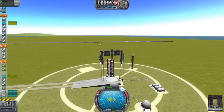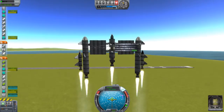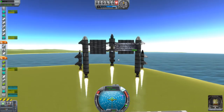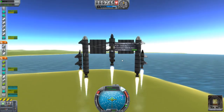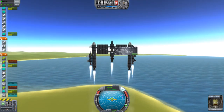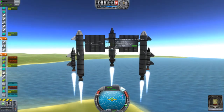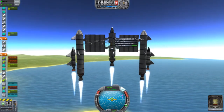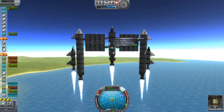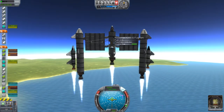Once this fuel tank is wasted I'm going to disable the other one, that way we can guide this rocket when it's in space. So I'm just going to keep an eye on that. We have a Kerbal on this today - Backman. He is not the happy character compared to Jebediah.